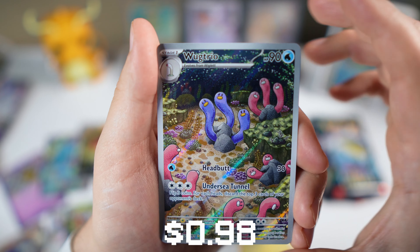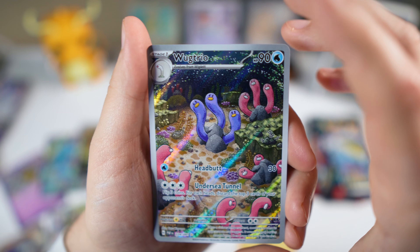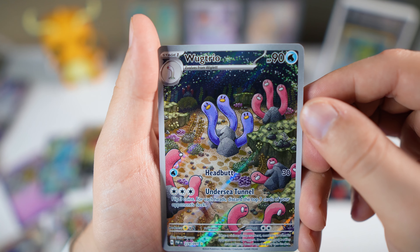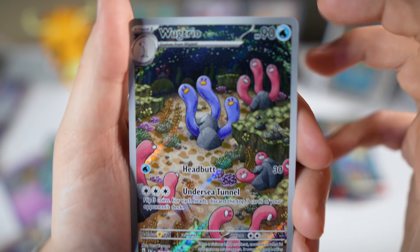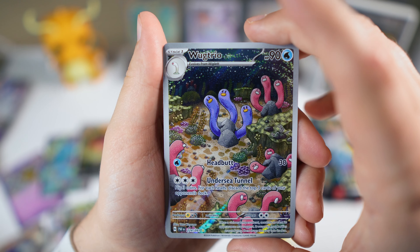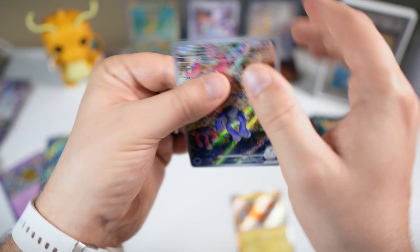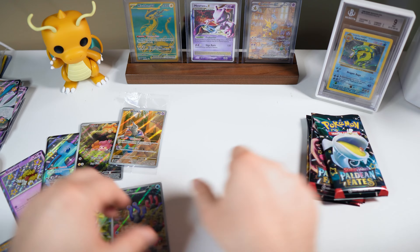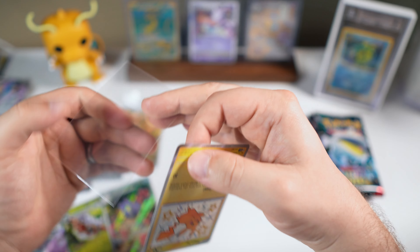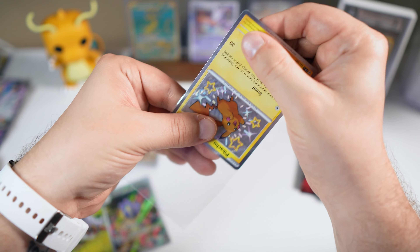Yo! We got the Wug Trio — the Shiny Wug Trio! Let's go! So we've officially pulled every single one of the illustration rares, and it didn't take that long. This is cool — I dig this artwork a lot, it's by Tetsu Kayama. It's kind of a variation of the Kanto Pokemon. That'll go in the binder. And on top of that we got Professor's Research — a pretty great double hit. For any duplicates like this we will have it up for sale on the Pokemon Legends Marketplace, also linked in the Discord.